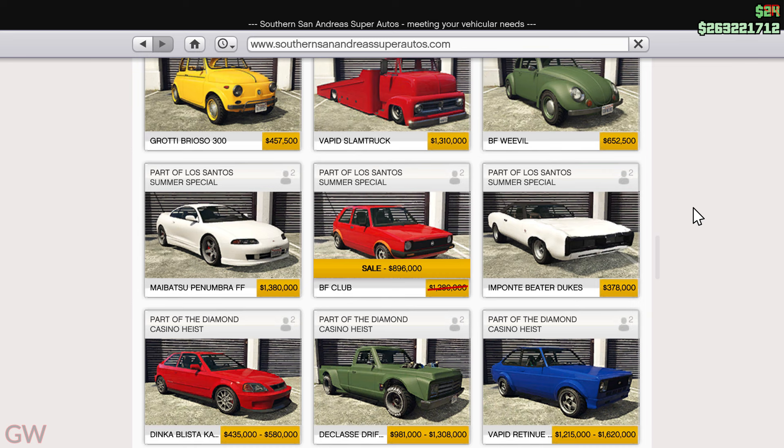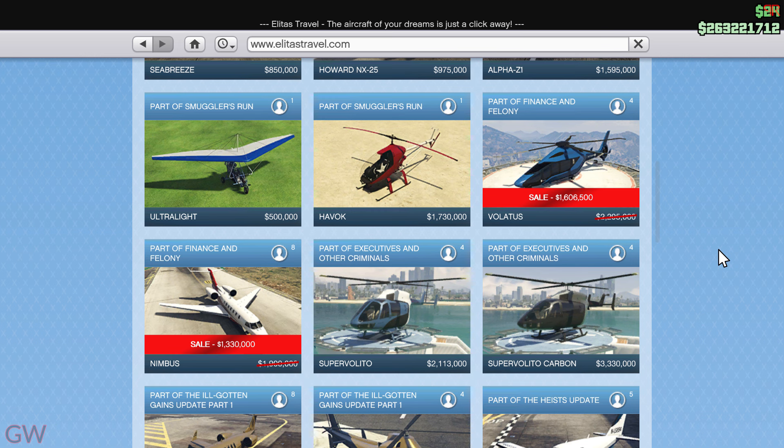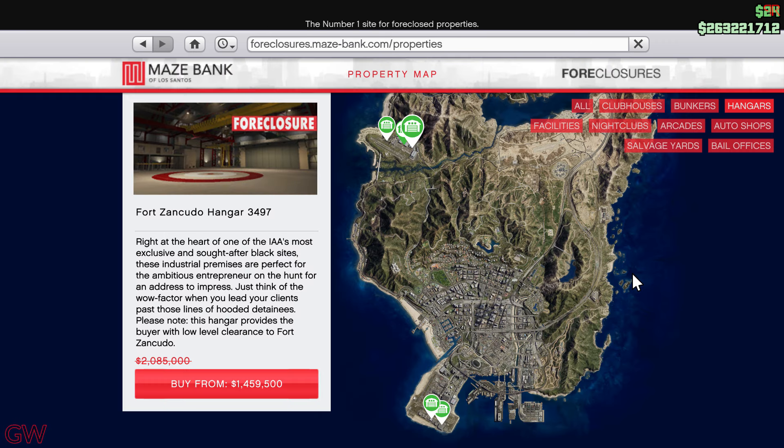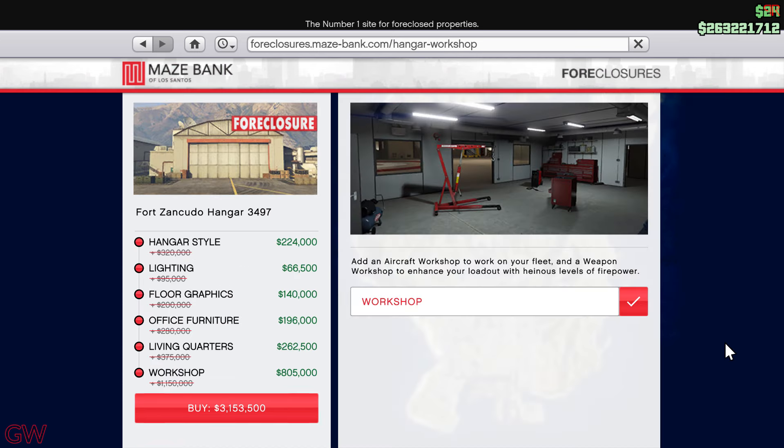There's also the BF Club on discount. A few aerial vehicles are on discount this week starting with the Ultralight as well as the Nimbus, and finally the Buzzard is also on discount. For the property discounts, all the hangars are on discount — just ignore the LSIA one and get the one in Fort Zancudo because you get access to Fort Zancudo without getting five stars.